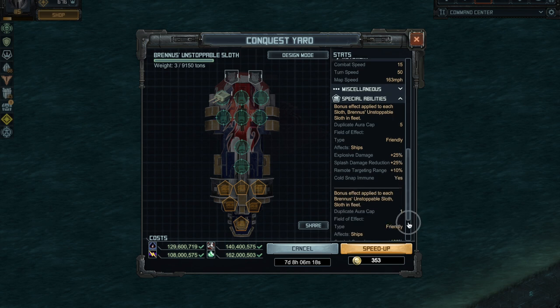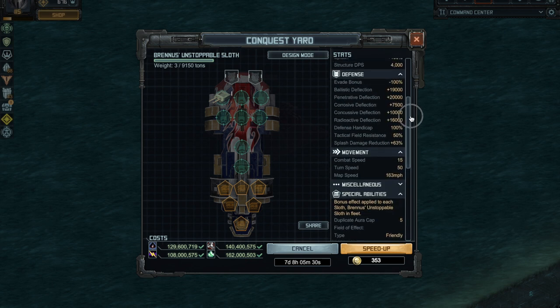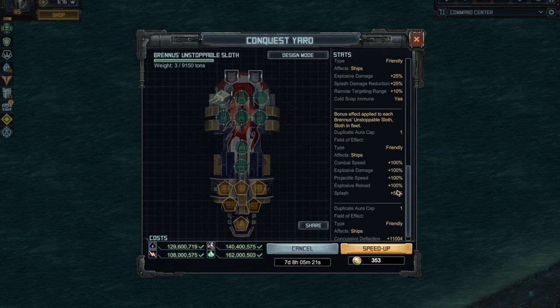Remote targeting range increases by 30% from each aura. There's a second aura particular to the BUS that affects itself and the fleet: you gain 100% extra combat speed, going from 15 to 30 plus any specials, and you double the explosive damage. With three auras already giving 75% plus this 100%, that's a massive explosive damage total. Explosive reload and projectile speed also grow significantly, and you gain an extra 50% splash — on top of the hull's existing 100%, that's 150% splash before any specials.